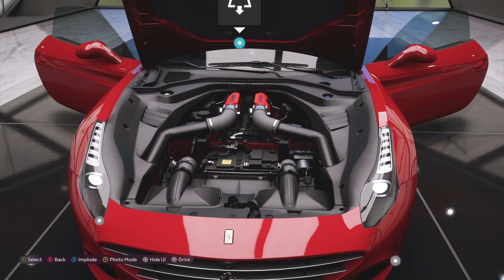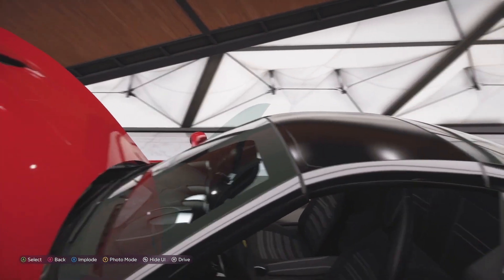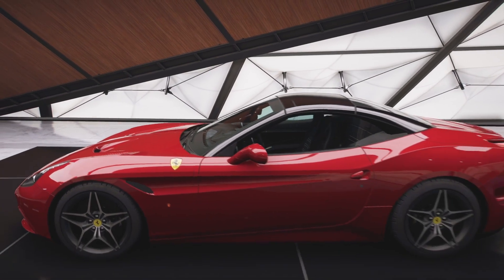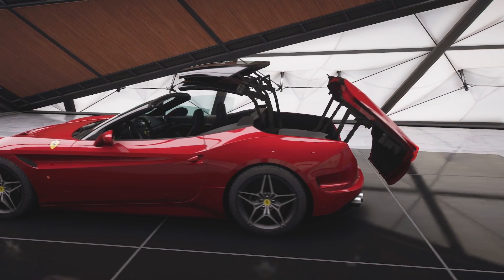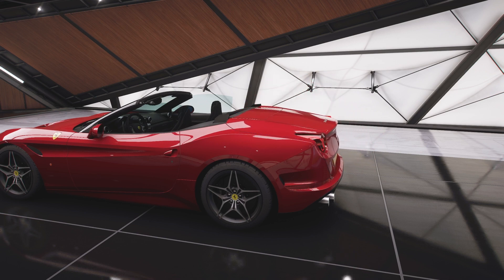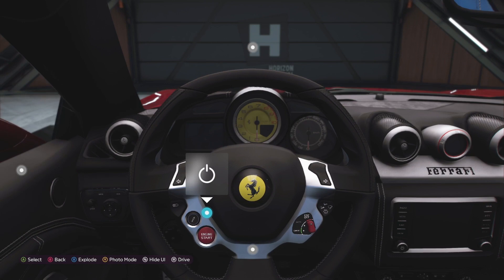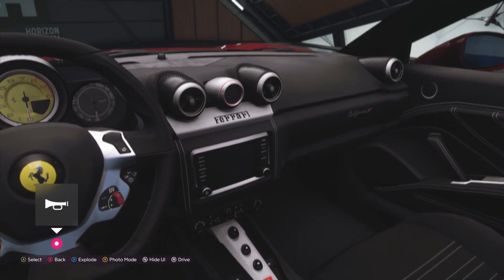It looks quite cool. I noticed an icon on the roof — let's see if we can drop the roof. There it is, okay, let's drop the roof. I love it, it is very cool. The California T is quite nice looking inside as well — it's a quite a nice car.